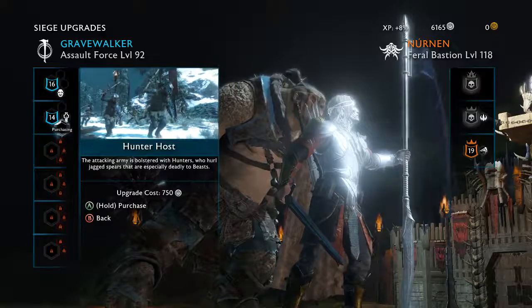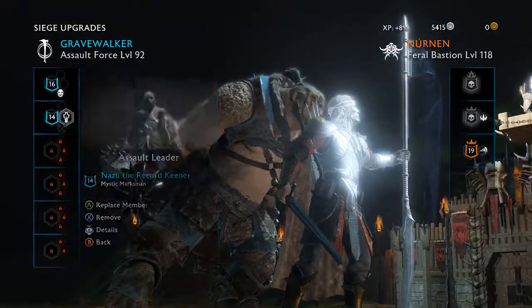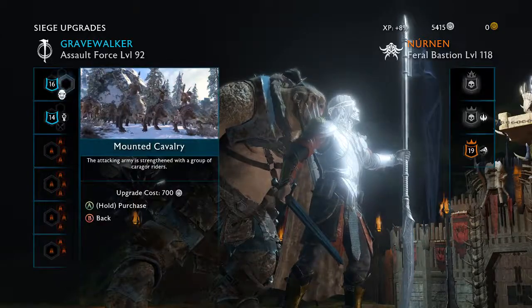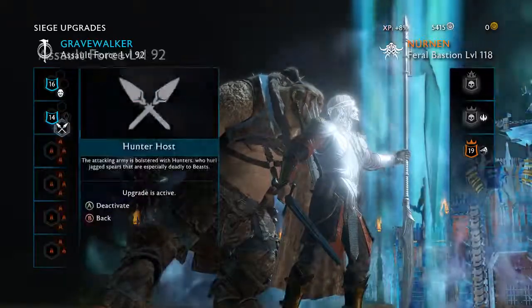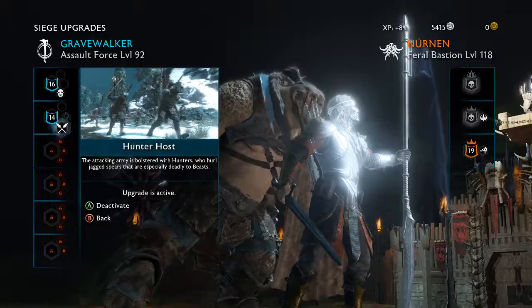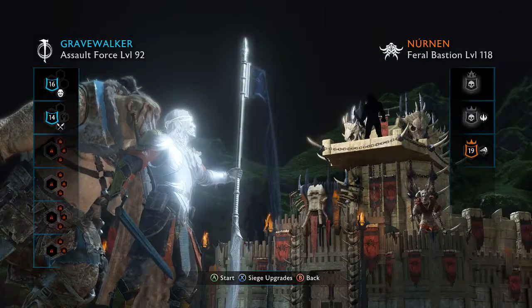It looks like I can't do anything else. Can I have more than one upgrade? I purchase upgrades for them individually. I am the Gravewalker versus Nurn and Feral Bastion. I just realized I could have read the thing at the top right — Feral! Oh wait, they might have beasts. Looks like that's about it. Alright, we start. And I have to have Bruce with me.